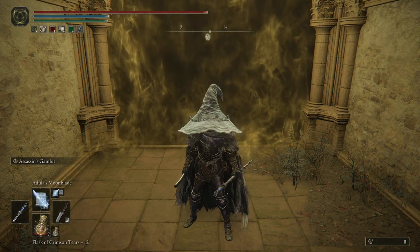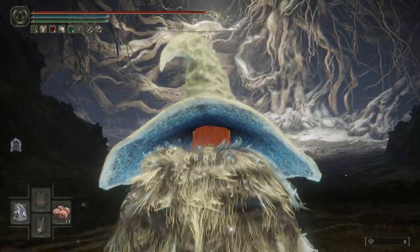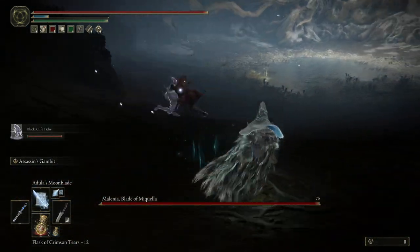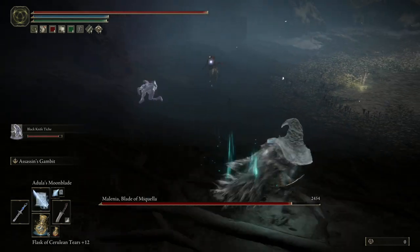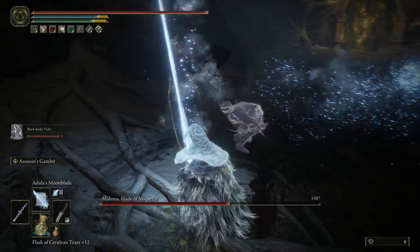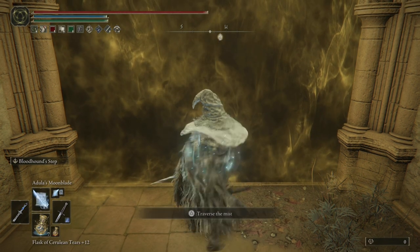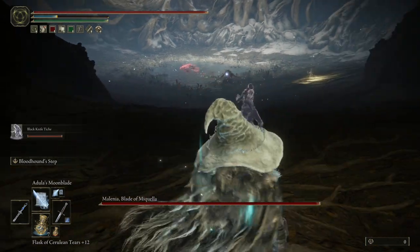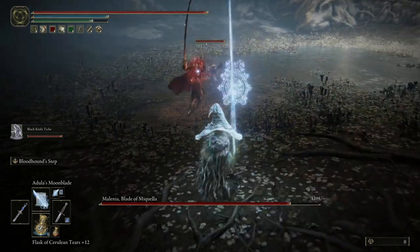Okay so next round we're going to have Tieche and we're going to have Bloodhound Step on. I think this is probably the most reasonable way to be coming in here. Now as a mage we could be setting up for the one-shot on her, but I would prefer not to do something like that. There is a way to set your character up to do basically 30 seconds worth of beam damage and literally burst down this phase, but that's just not my thing.